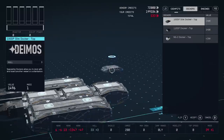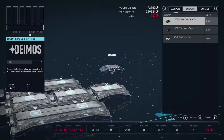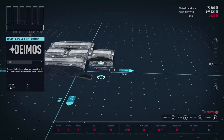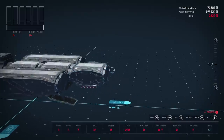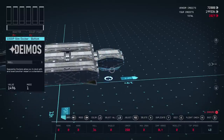Next up, let's get into the dockers. This is how you're going to be able to dock with and board vessels or star stations. I'm going to keep it simple and add this one — I'll put it underneath here. To flip the object, you just press Y on Xbox.